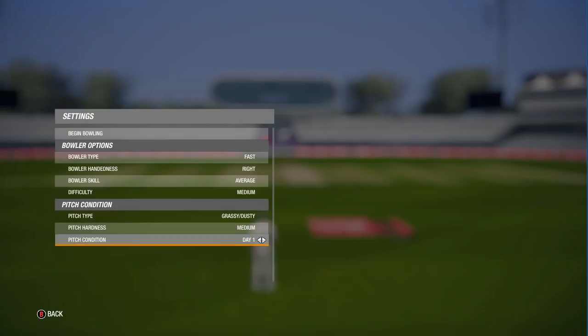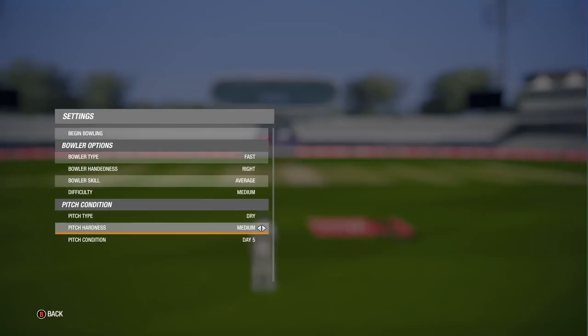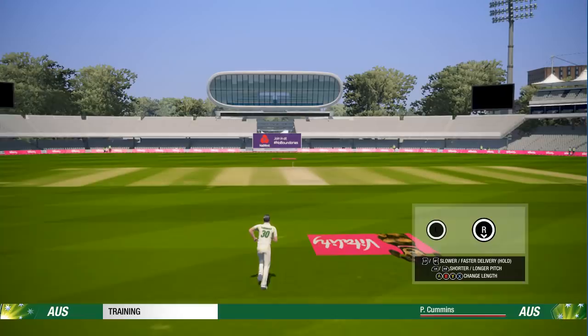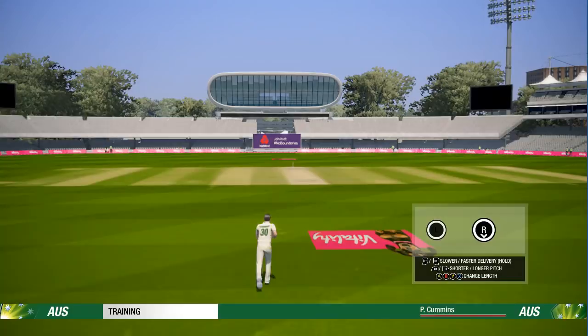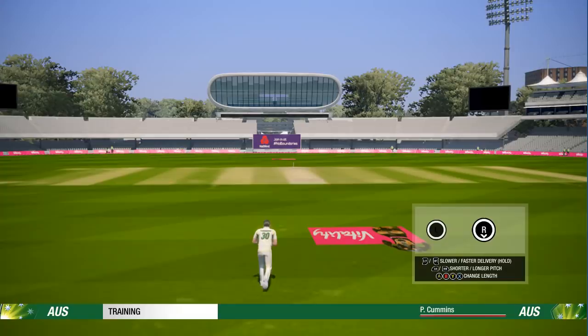I wanted to see if you could hit some cracks and have it move away. It looks the same - which is fine. Don't freak out and say the pitch doesn't look any different; it's obviously just the demo. Let's try some standard balls and see if it moves off the pitch on a day five pitch - see if some keep low or whatever. Because it doesn't look any different, it might not actually play differently either.